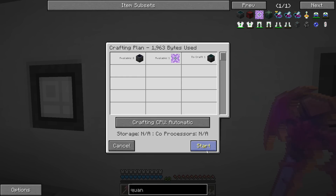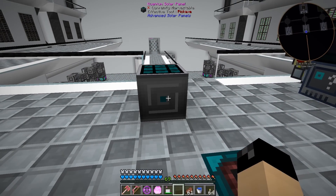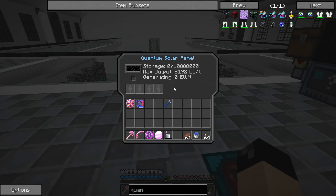Okay, there's the recipe. Let's add the pattern and craft it. We made it! So the quantum solar panel — what does this do? Max output: 8192 EU/t. That's kind of what I was hoping — double the output of the ultimate hybrids we put in.